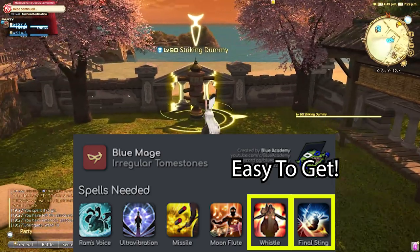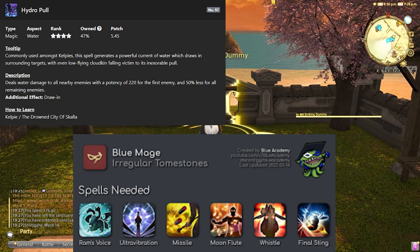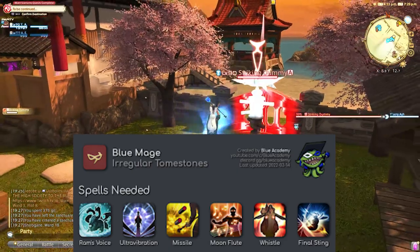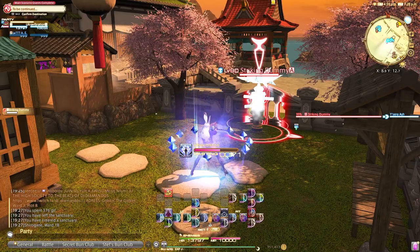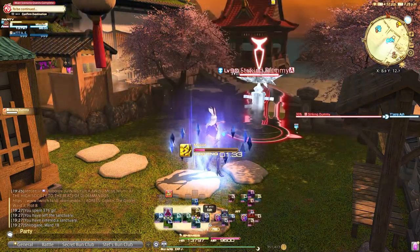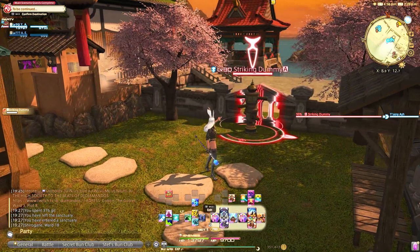There is another spell called Hydro Pull from the dungeon Drowned City of Skalla that will pull all enemies toward you to make combos a little easier. It isn't necessary but is a quality-of-life upgrade. Once you have all these spells, you can start Blue Mage farming in irregular tomestone events and other places. The easiest way is to make a party finder or ask a friend or FC member.